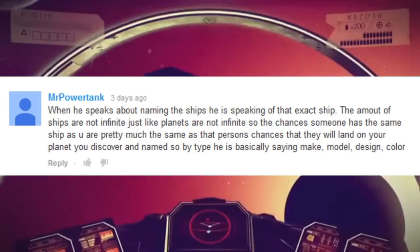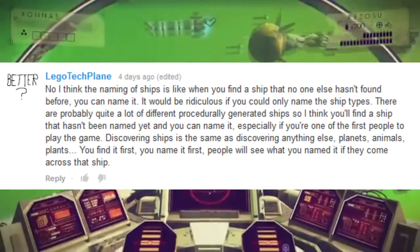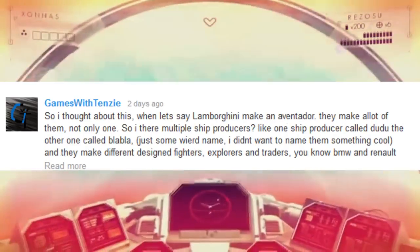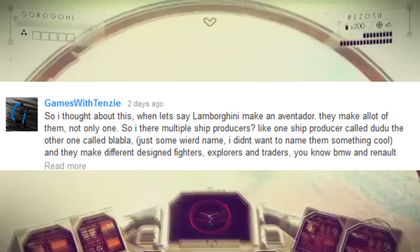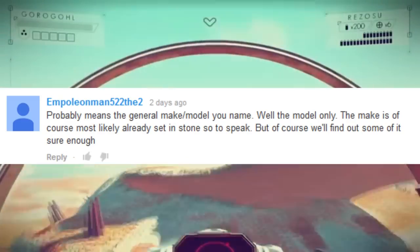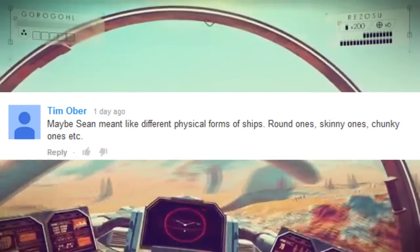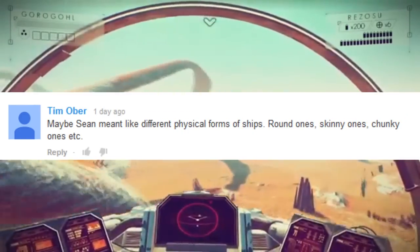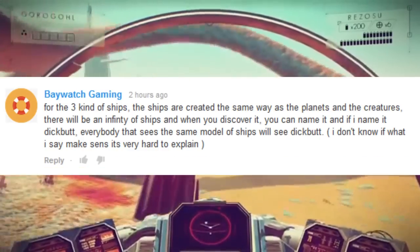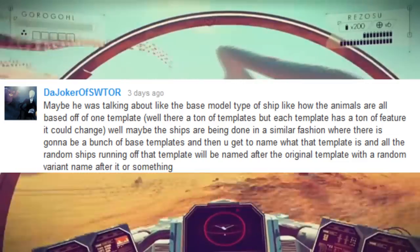In the last episode, I was a little confused on how you can name the ship you find and it would carry that name for any player who has that same ship. A lot of you down in the comments really shed some light on that subject. I was thinking each ship was one of a kind, and I thank you guys so much for correcting me.